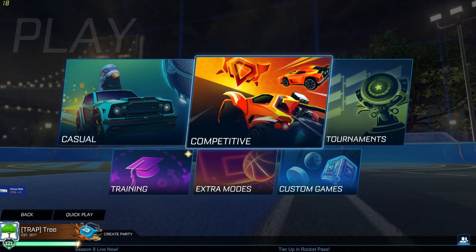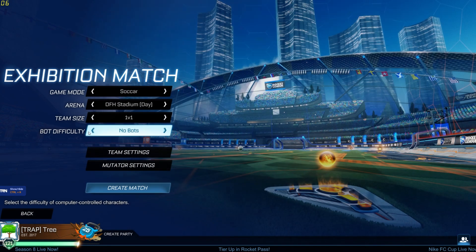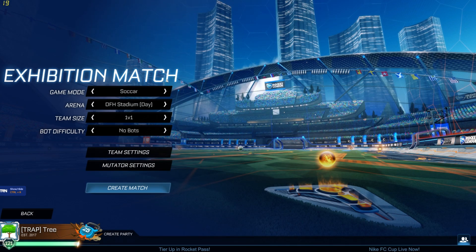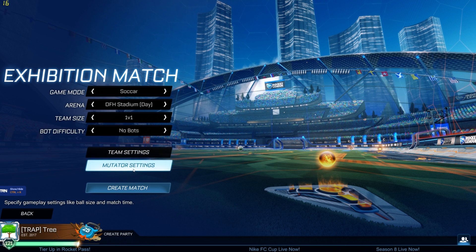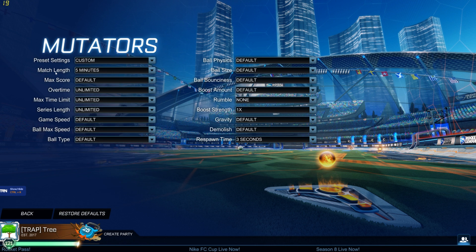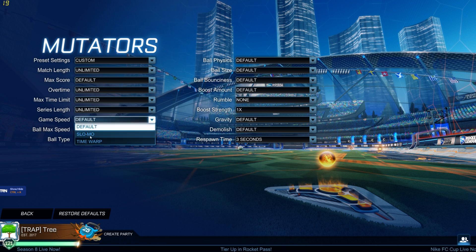This has to be done in a custom game exhibition. We're going to set up a 1v1, no bot, hop into the mutator settings. I like to turn the match length to unlimited so that I'm not getting cut off while I'm in the groove. Then go to game speed — this is the big one — and select slow motion.